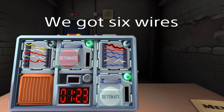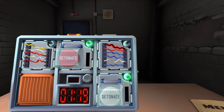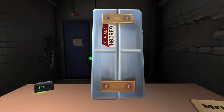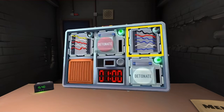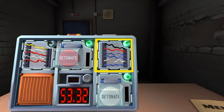A minute twenty-five. We got six wires. How many? Six. Check the serial number of the bomb for me quick. What is it? Look for the serial number. I need to know — is the last digit odd? Yes. Are there any yellow wires? No. Cut the third wire. That's right. Okay, more.